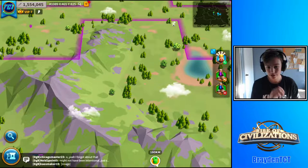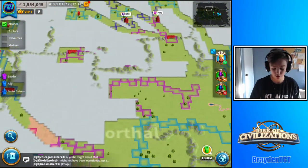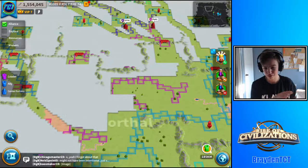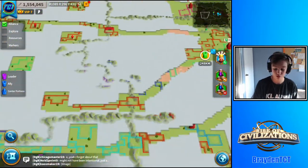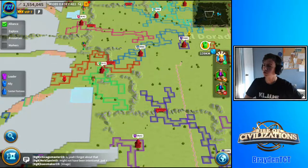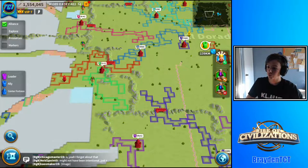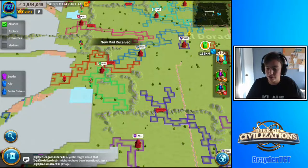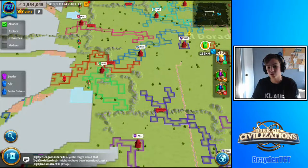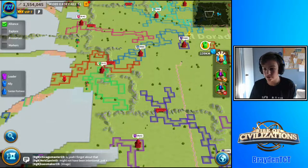Once you have the entire map revealed, these kingdom maps turn into a certain reward based on what kingdom you're in. They give you different rewards — speed ups, chests, or loot. But that's still better than just sending a scout out.